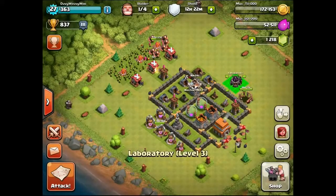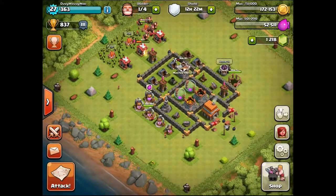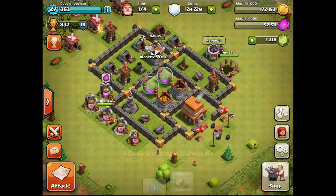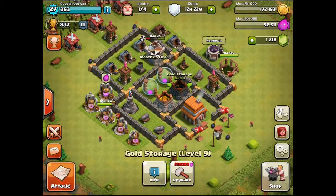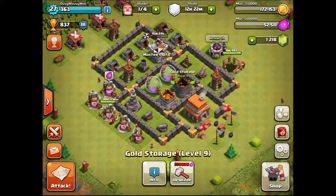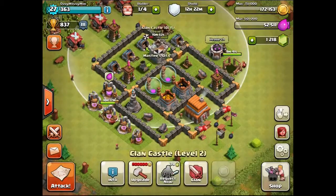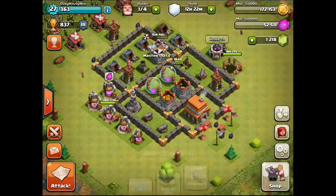I have completely redone my base, so I'm going to go over what is new. This is a town hall level 5 base and it is completely different to my level 4. I've gone for full loot protection — all my storages are right in the middle. All of them are level 8 except for one which is level 9, and that is what I'm trying to defend. I have even defenses on all sides and nice level 4 walls with a few gold walls, and hopefully I'll be able to upgrade the inner circle of gold walls today.